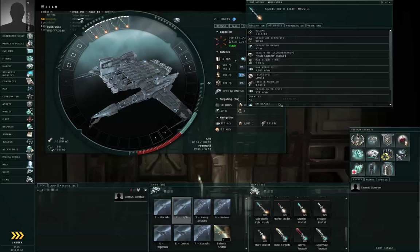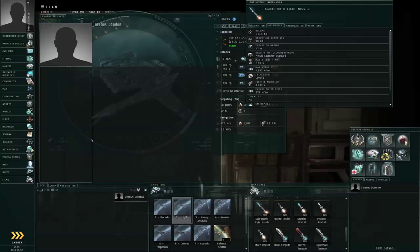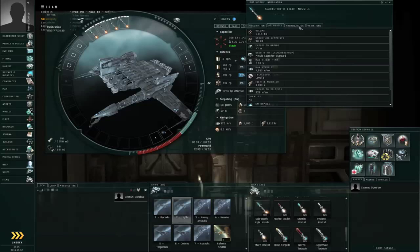By the way, all of these numbers are affected by your skills in the missile launcher operation category. Your levels in those skills will affect the numbers of the missiles that you equip. To see the effects, you need to show info on the missile — not necessarily the launcher, though you can look at the launcher as well.